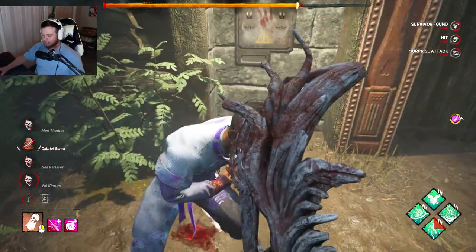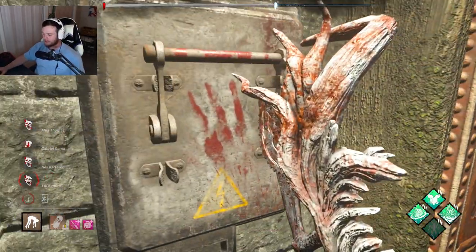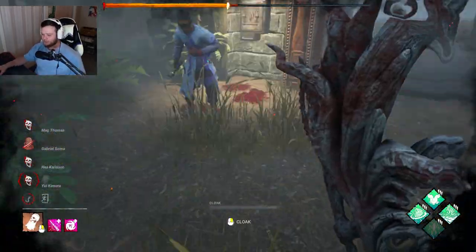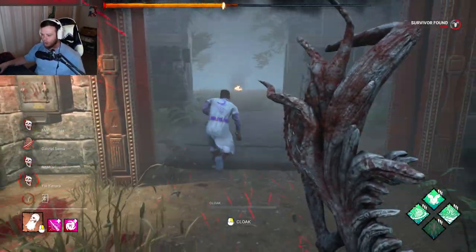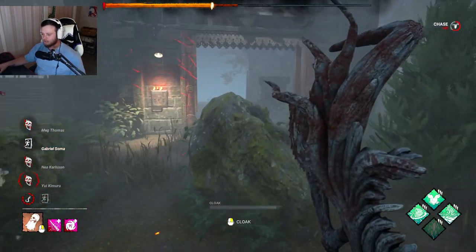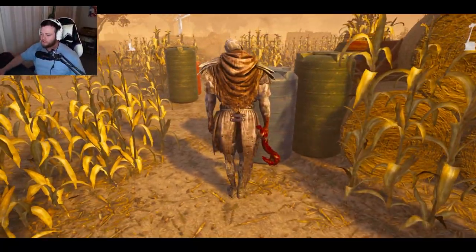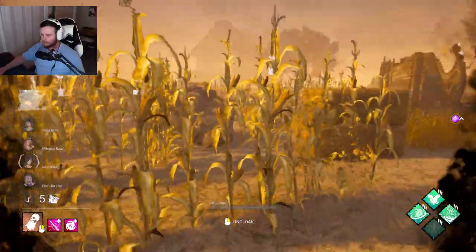We're gonna let him out but I gotta get the down first. This weapon takes up the entire screen — drop the item, no! You're lucky dude, he picked up his item. Cold win. Alright, game two — iridescent Wraith, let's get it.